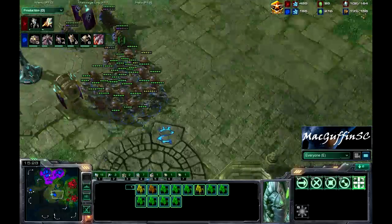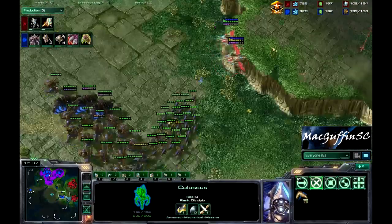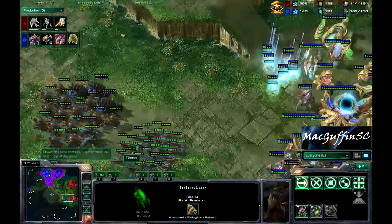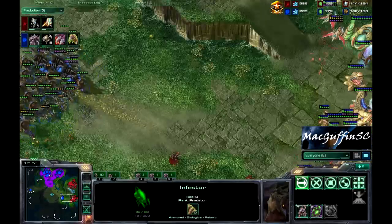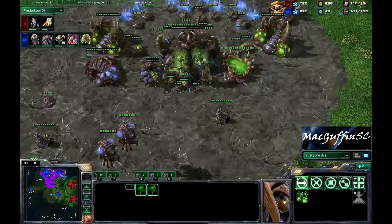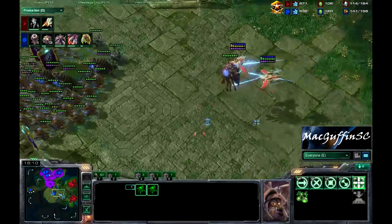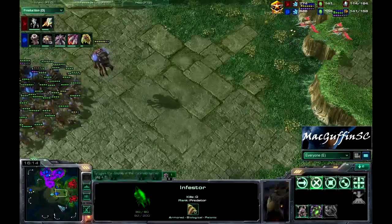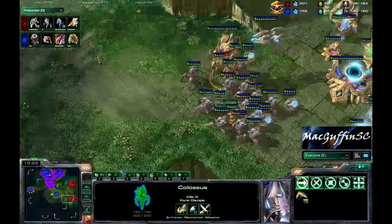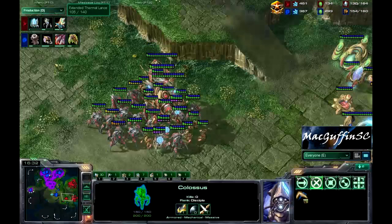If Leenok can get some really good fungals off, the Phoenix won't be able to maneuver and the Colossus won't be able to move back into the army. It could really come down to these Infestors. He doesn't have Neural Parasite — not many Zergs are getting it these days with the nerf to its range. He's got about a 30 supply lead now with Zerg macro kicking in. He's got 4 hatcheries with 3 expansions almost completed. He needs to get some really good fungals and pick off key units like the Colossus, and then he should be in a good spot. Naniwa now has 2 Colossi with Thermal Lance finished.